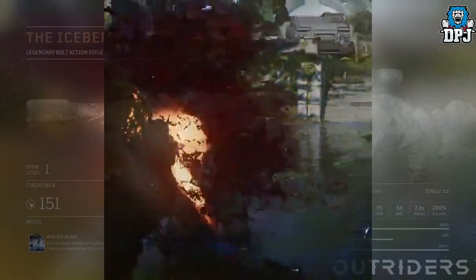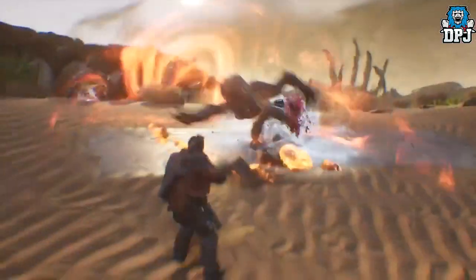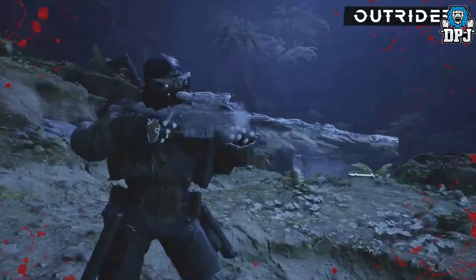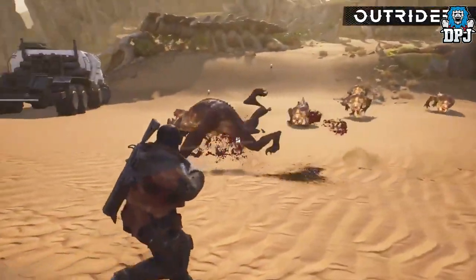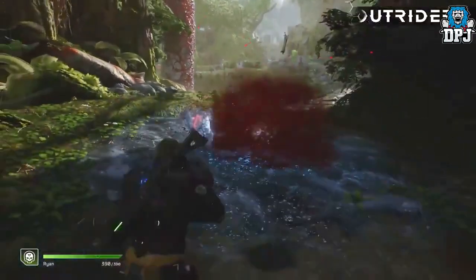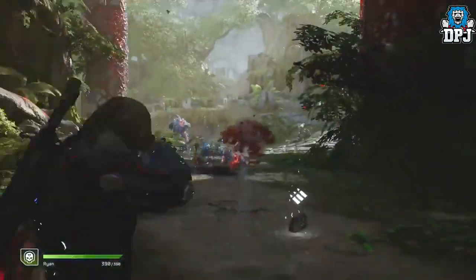Next up we have the Iceberg — I love the look of this thing. This bolt action rifle, which is pretty much this game's sniper, comes with a unique mod called Winter Blast: critical shots create an icy blast that inflicts freeze on enemies within a 4 meter radius. I cannot wait to use this.